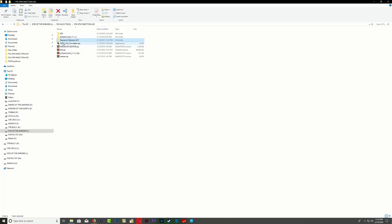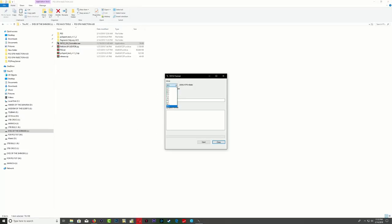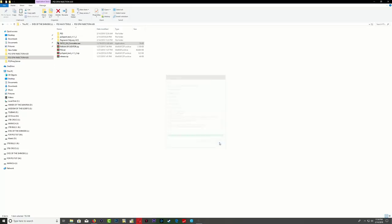Let's get started. Go ahead and run FAT32 formatter and make sure you select the right drive. This right here is my 250GB PS3 hard drive and it's my portable hard drive. Make sure you select the right drive — if you select the wrong drive, all content on that drive will be erased. Press start, you'll get a message saying all data will be lost, press OK, and it will format the drive to FAT32.